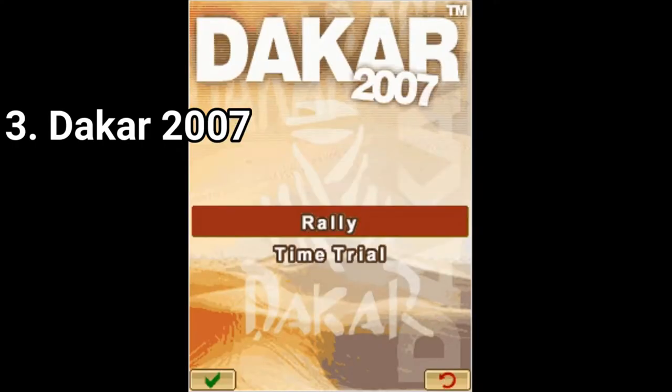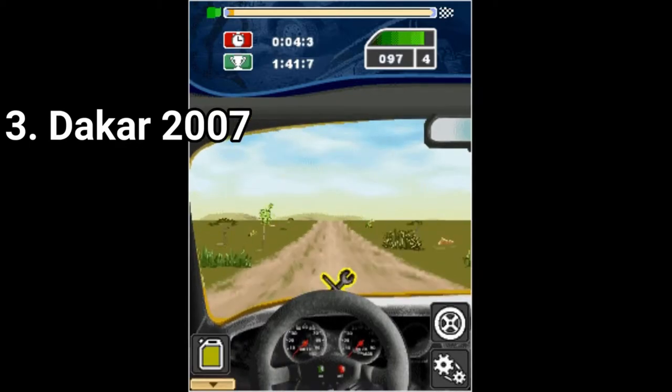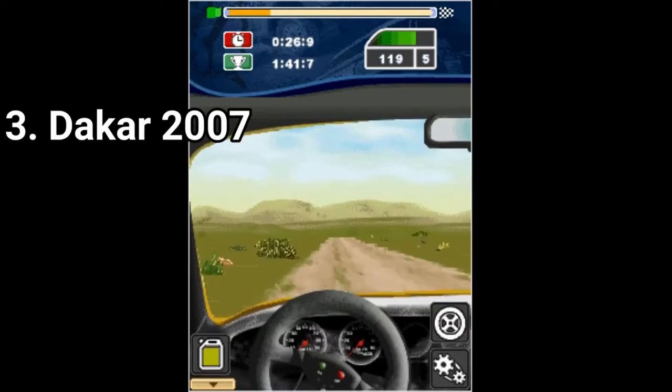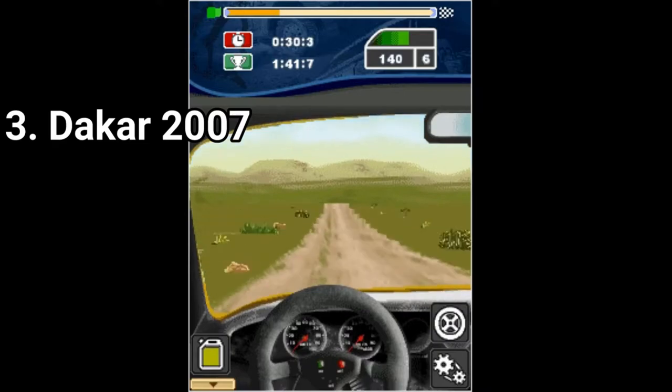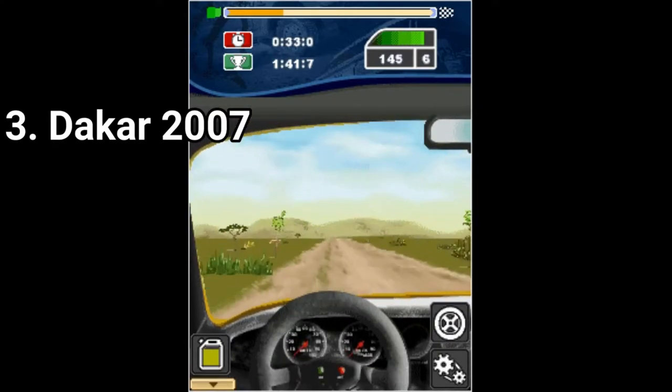Dakar 2007 switches the camera angle — now you play from the driver's perspective. You still collect repair kits and fuel tanks, but this time the controls have changed. They might seem more simplistic, but you need to know when to brake and how to take a curb to not scratch the side of the road and lose speed.